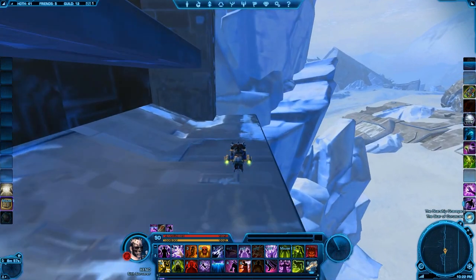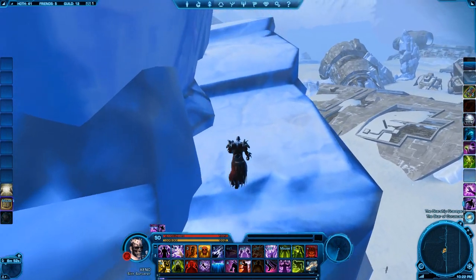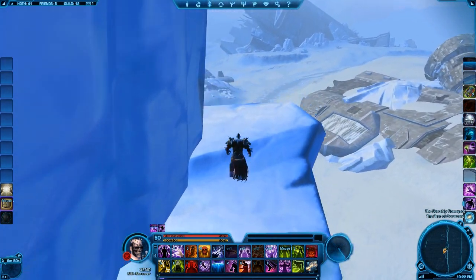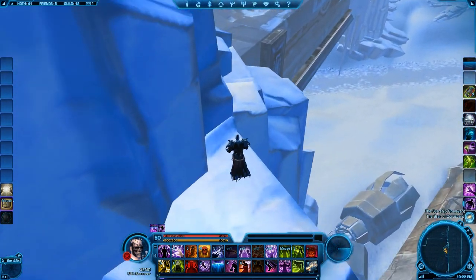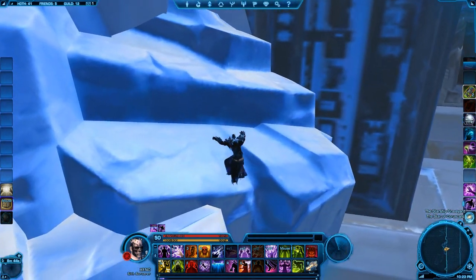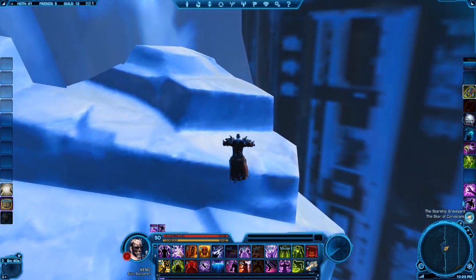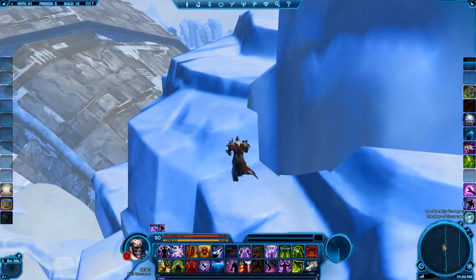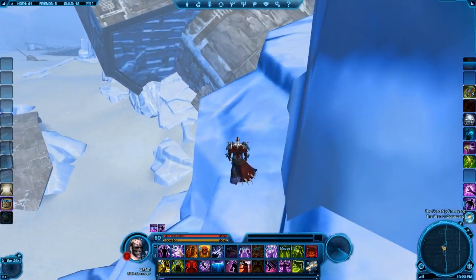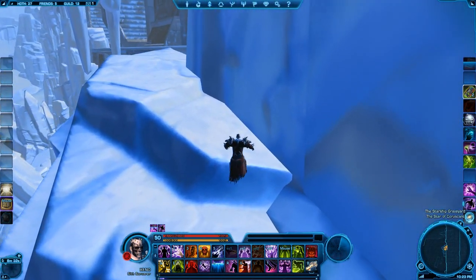So we're almost there. At this point, I'm going to unmount again, just to be safe, in case you lose control of your speeder up here. And you simply climb this place as much as possible. Do not jump down there, because you will not be able to come back — you're going to have to redo it all over again, so we don't want to do that. We're almost there.